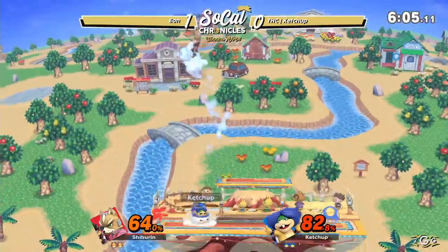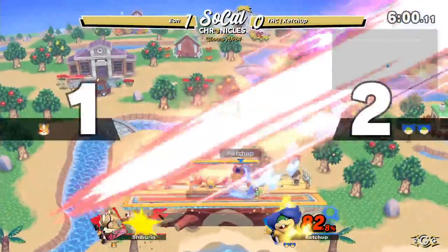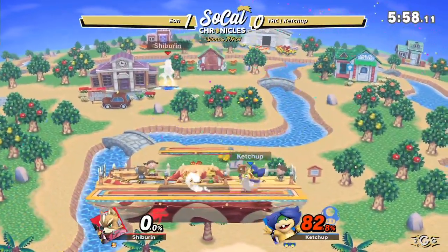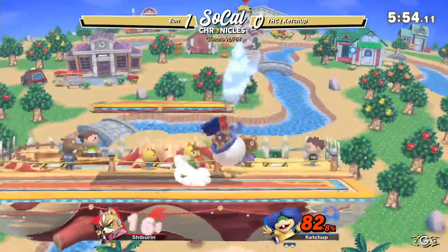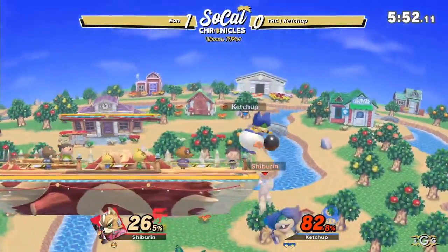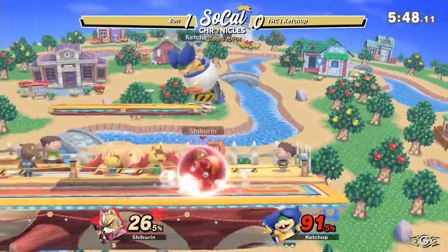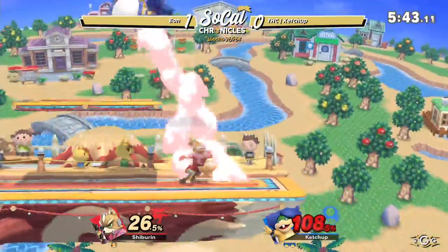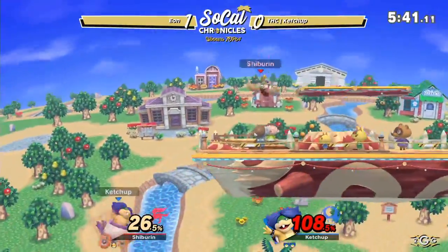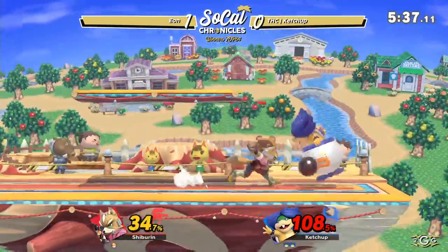Gonna side to the stage. Ketchup gonna go with double up air just to save damage. And Eon actually running into that forward smash — gonna kill him at 70, right there at the ledge. That's what happens when we're too close to the ledge. And Ketchup looking to continue this lead here, bringing Eon all the way to the ledge. Eon looking for an opportunity to get the equalizer here. Ketchup with the cross up with the side B. Eon just trying to still stay in place — he knows if I get tunnel vision, I will lose this match.